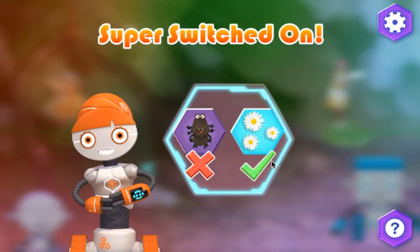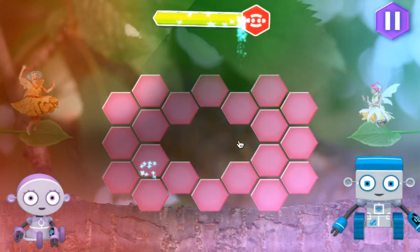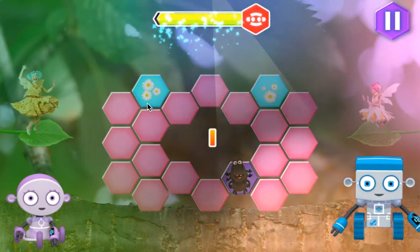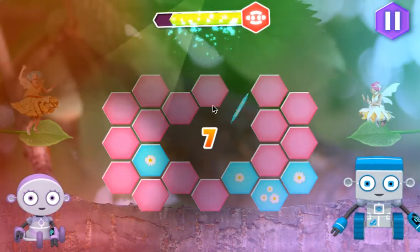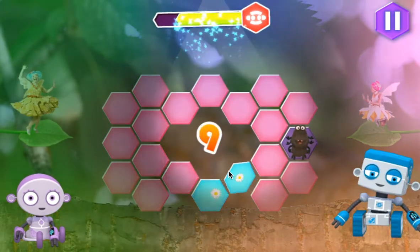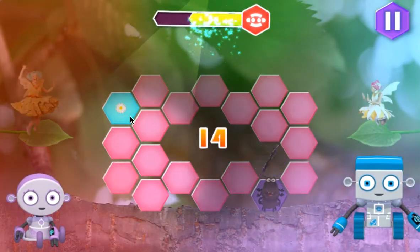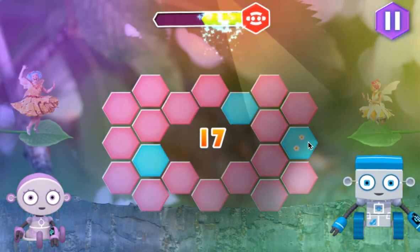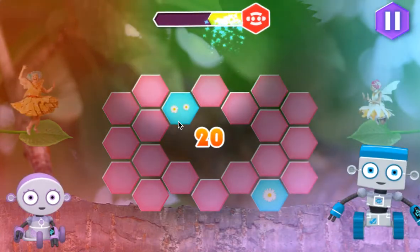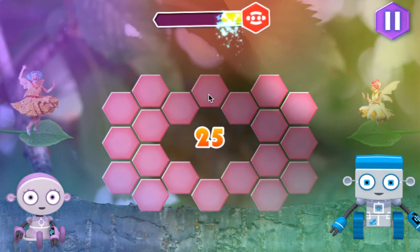It's super switched on mode! Tap on the flower tiles, but not the spider ones. You're brilliant! You're so switched on! Zippy! You've got your drawings so well! Zahoo! You're brilliant!